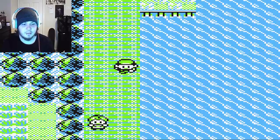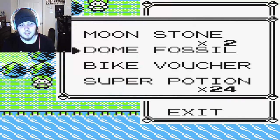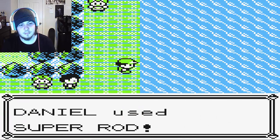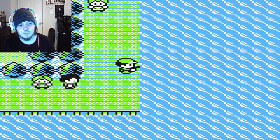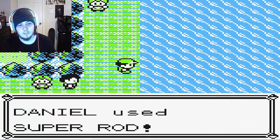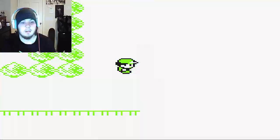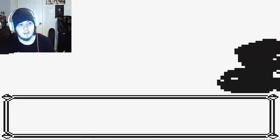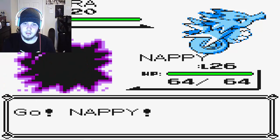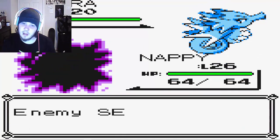Let's wait until we get down here — this is a new route. We can just fish and see what we can pull up. We got something. It's probably Slowpoke knowing Pokemon Yellow. Oh! It's a Seadra — Seadra is not bad!